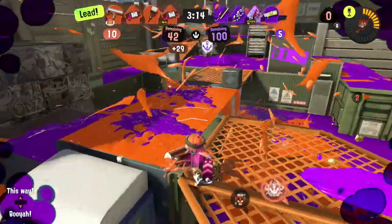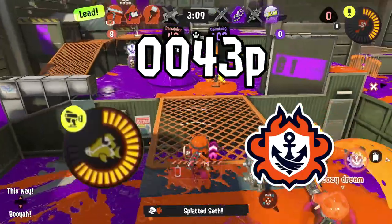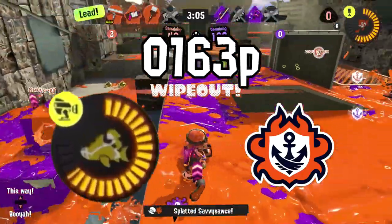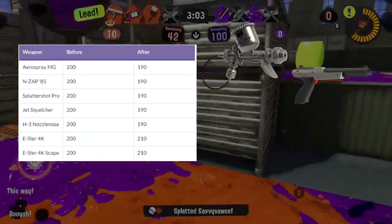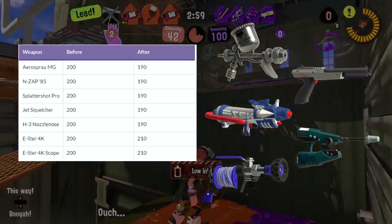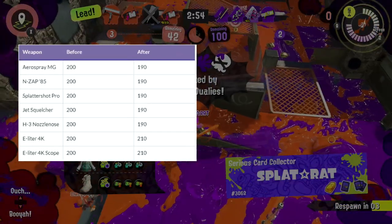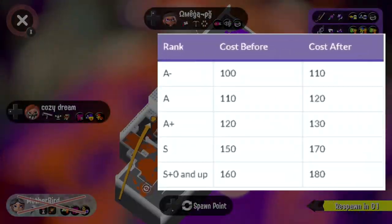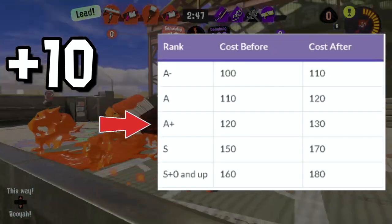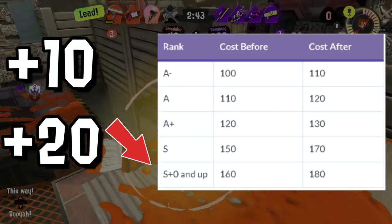There are some smaller things to cover regarding the point system for special gauge charging and the cost to participate in Anarchy Battles. The Aerospray MG, N-ZAP '85, Splattershot Pro, Jet Squelcher, and H3 Nozzlenose all have a decrease of 10 points, whereas the E-Liter 4K and its scope variations have an increase of 10 points. For Anarchy Battles, there is an increase of 10 points for A-, A, and A+ ranks, while S and S+ and above have an increase of 20 points to participate.